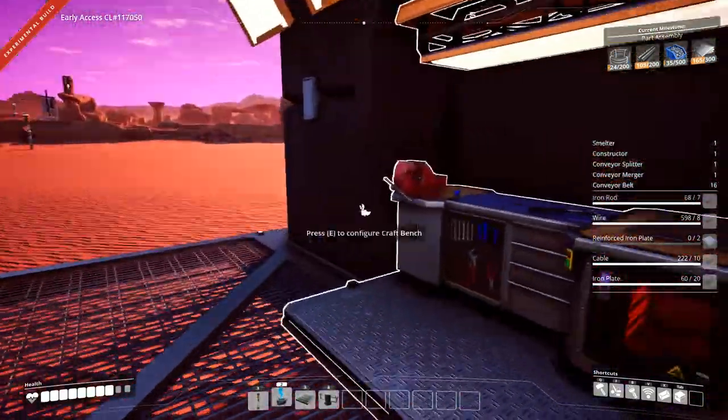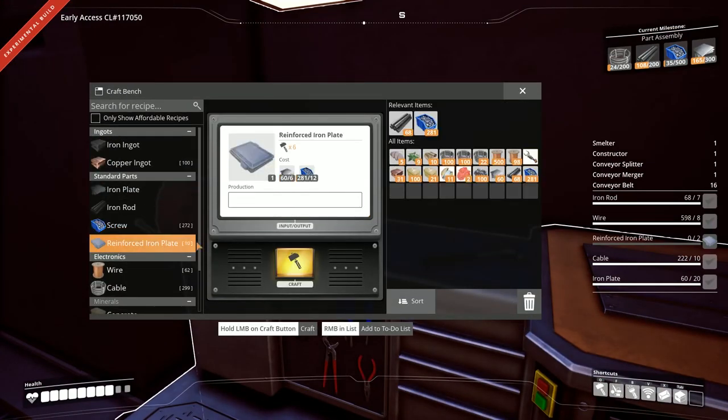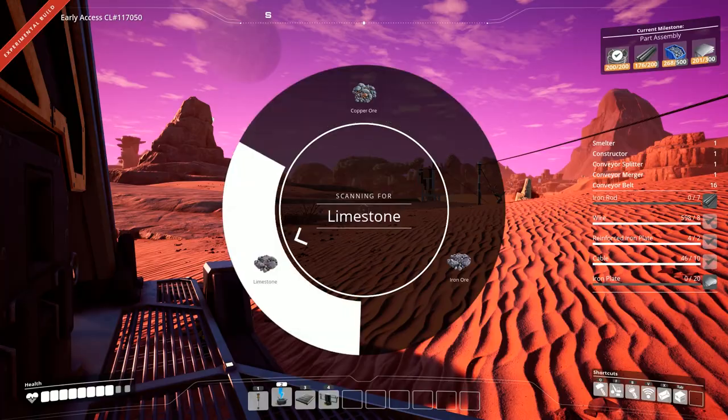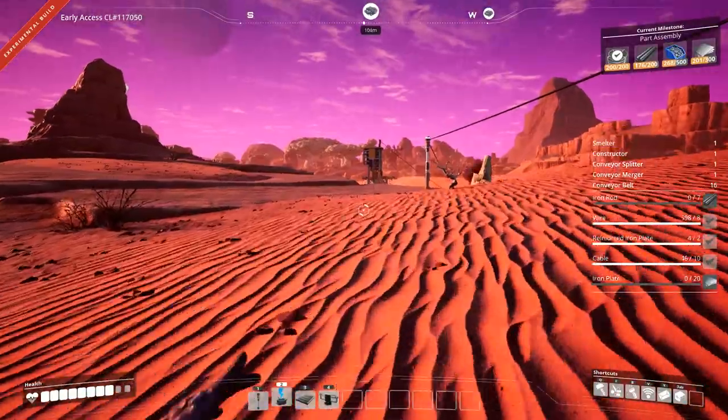They have a new look — I actually kind of like it, I think it looks cooler. The old ones looked sort of ugly when you got a whole bunch of them in a group. Let's go to the craft bench. We need to make some reinforced iron plates to get ourselves a constructor. Oh, we still need a lot of screws and some more iron rods, and I probably just got rid of all the stuff I needed.